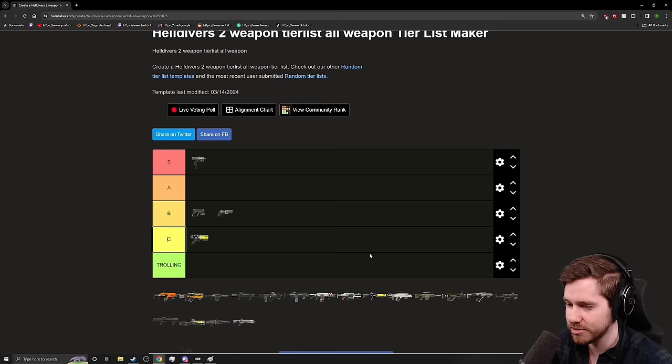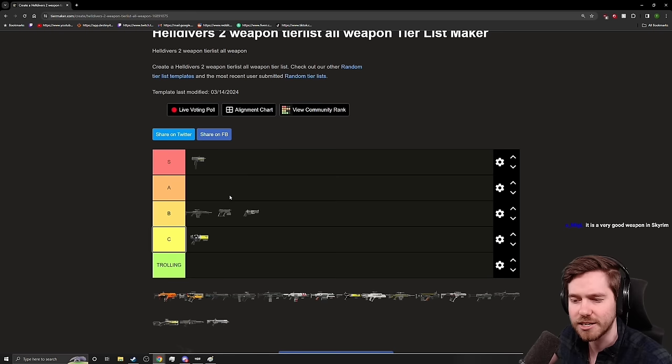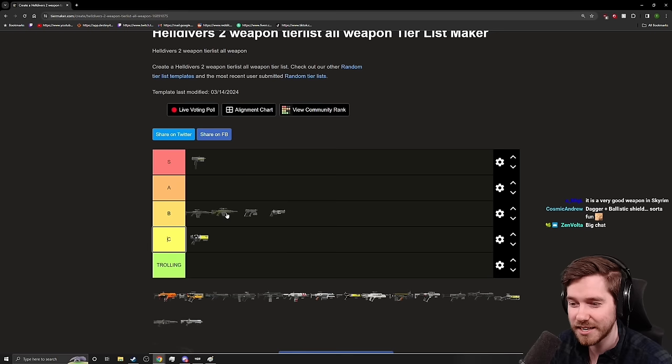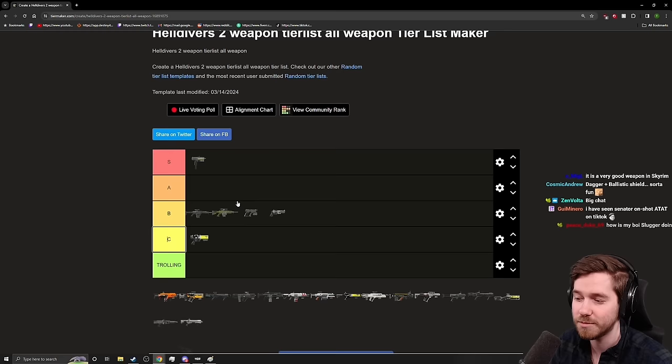Moving into marksman rifles, I want to start with the Diligence. I think it's a solid B plus / A minus, though I lean more toward B plus because it's more of an early game marksman rifle — a solid performer but nothing special. The Diligence Counter Sniper now has medium pen, so I'll put it right next to it. It handles like an absolute boat, but it can one-tap Devastators very effectively, and for a particular type of player who likes sitting 100 meters back and scoping targets, it works.